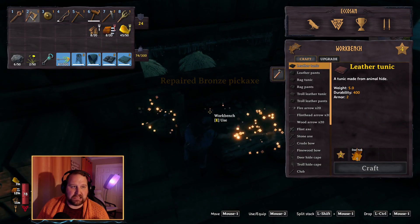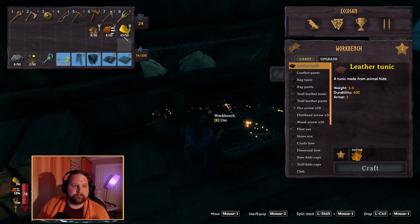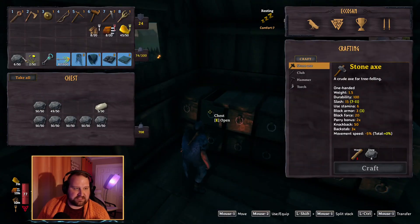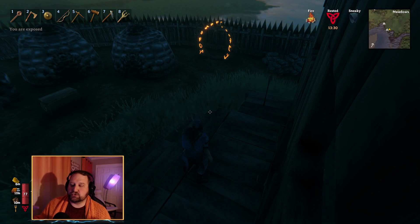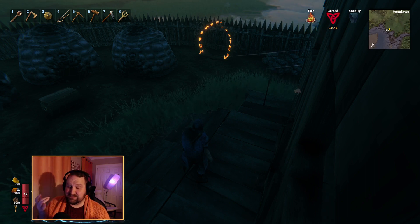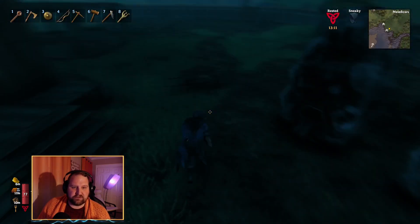My bow got a little jacked up from that fight — it took a beating, and so did a lot of my armor. We do have the swamp key and we're in pretty good shape to go explore. Let me drop off some stuff if I have room, then we'll take it from there. I'll have to teleport over to the other area to get my boat because I left it over there.